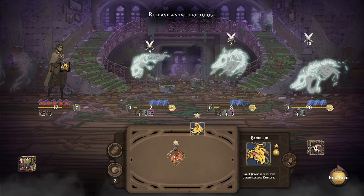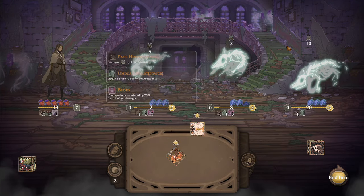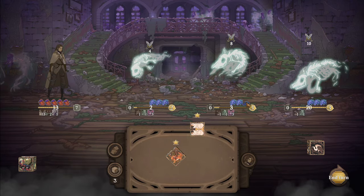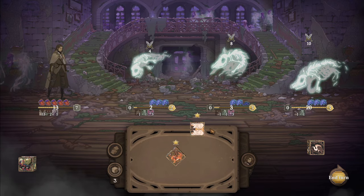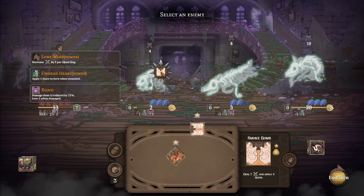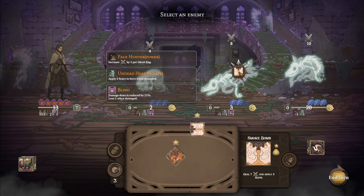I'm going to dodge that. The last quality-of-life improvement I'd love is knowing the attack order of the monsters. I have no clue — is it always greatest to least, least to greatest, front to back, back to front? I would love to know their order of operations so I can plan things out.